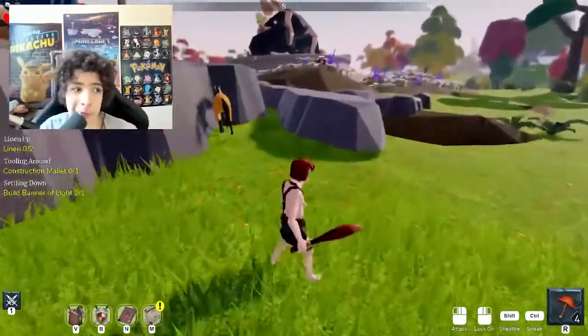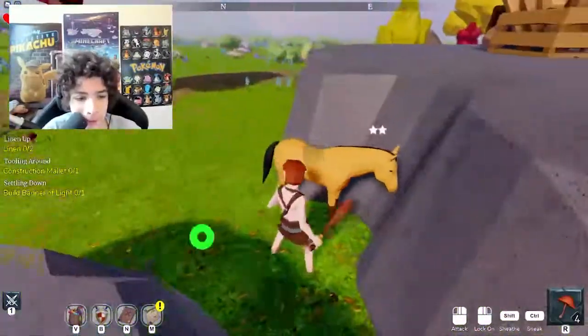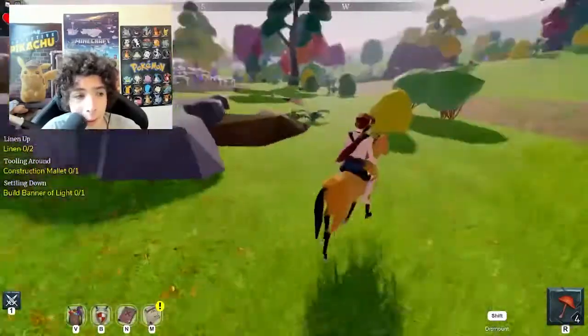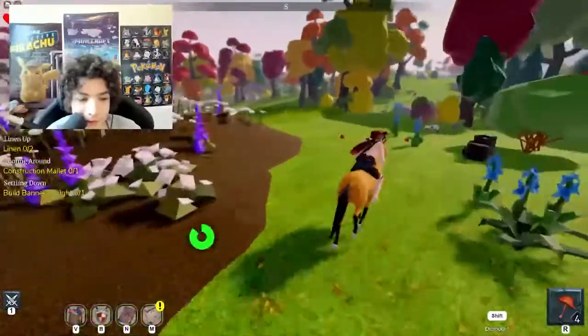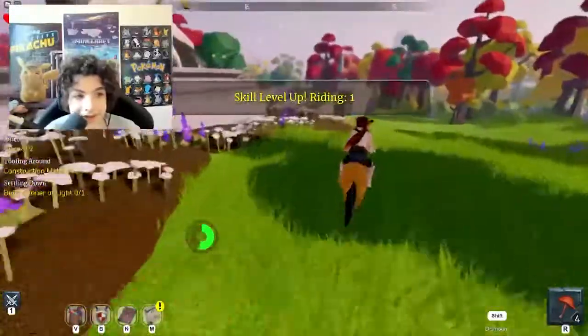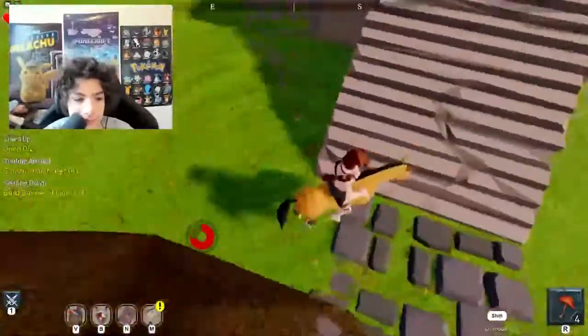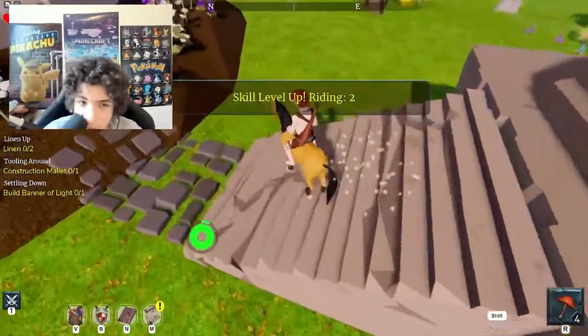Guys, I can't find any linen, but look what I found. Oh my goodness, I found a beautiful horse. I can ride the horse. He's my new best friend. Oh my macaronis, look — I'm riding a horse! This is so cool. My skills leveled up — Riding one. Let's go. He's not going fast anymore, but I gotta look for linen.